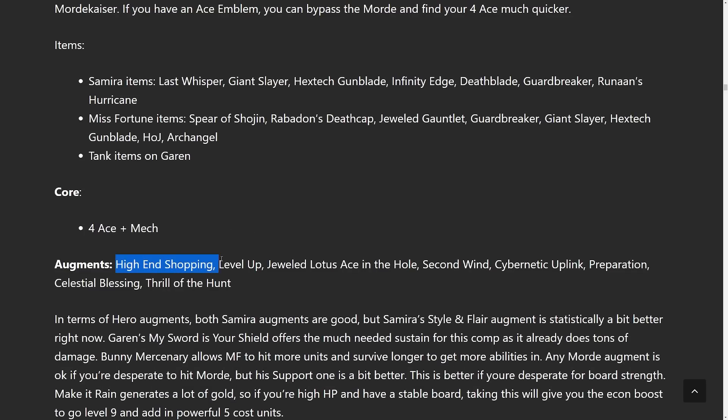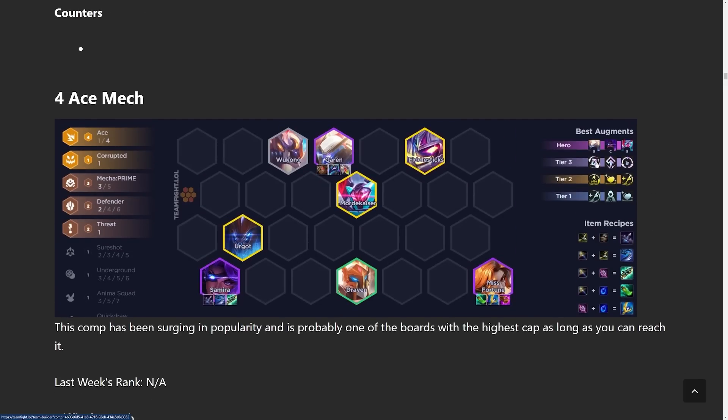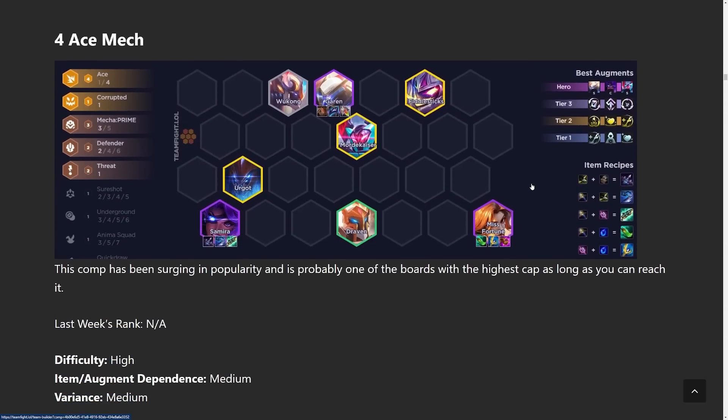For augments, High-End Shopping is extremely good, and Level Up is really good because you're going for a lot of expensive units. Stuff that buffs both Samira and Misfortune such as Jeweled Gauntlet is really strong. Second Wind is incredibly good for the mech because it works well if you can get the full health value — one big tank is more likely to get the full Second Wind value, whereas with many small tanks some might die before it triggers.